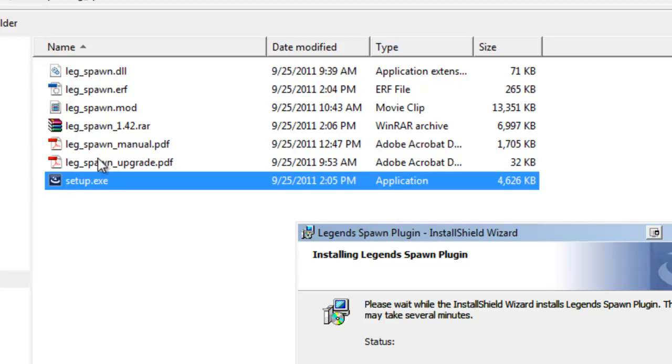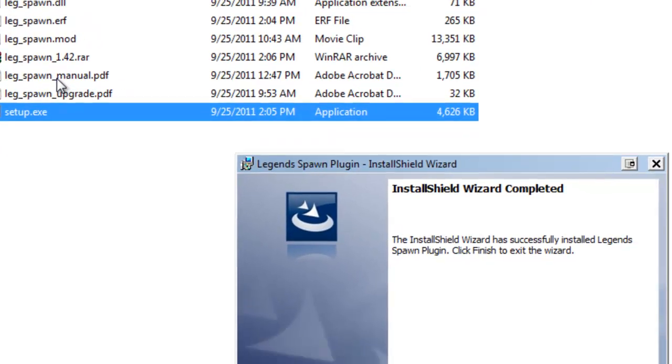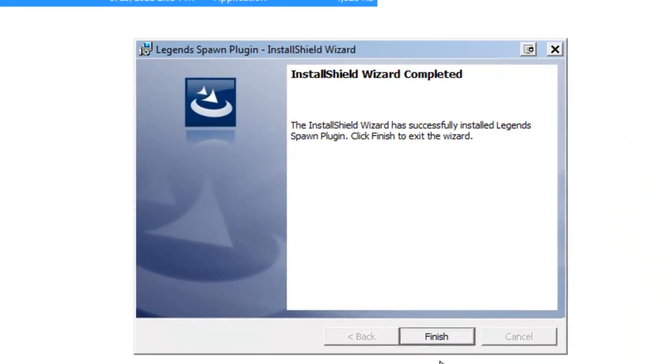With this walkthrough, I'm not going to touch on every single option that the Spawn plugin has to offer, so you're going to want to take a look at the manual at some point and it'll explain a bit more. So we'll finish this and fire up the toolset.